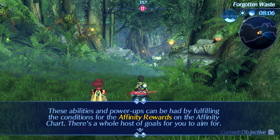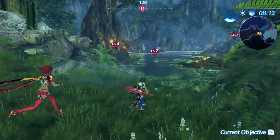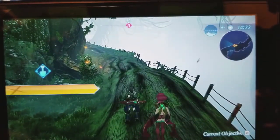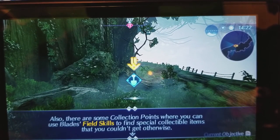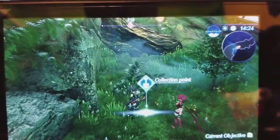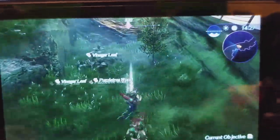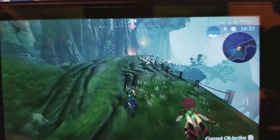Xenoblade Chronicles 2 has built its game around docked mode and then made a lot of sacrifices to make it run in portable mode. What seems to be happening is that in docked mode, Xenoblade Chronicles 2 runs at a locked 720p, while in portable mode the game pretty much never hits 720p.